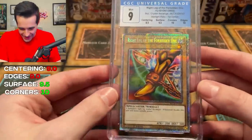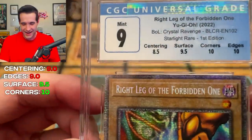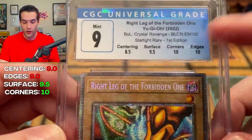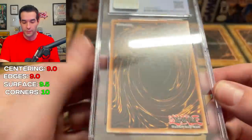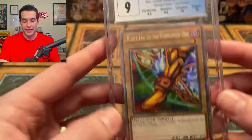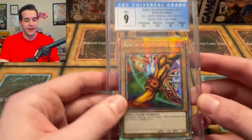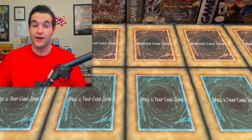An 8.5 on centering. I knew it was going to screw us over. Super clean card — surface had a 9.5 — but 8.5 centering, it is pretty bad. I was hoping we could sneak out the nine. So we do have a nine overall on our first one. Not a great start, but I know a lot of the other ones had better centering, so hopefully they'll get a 9.5 or 10.